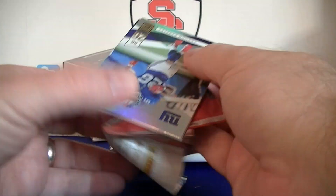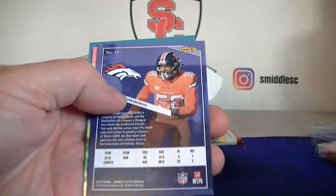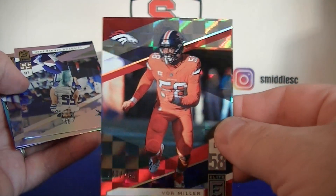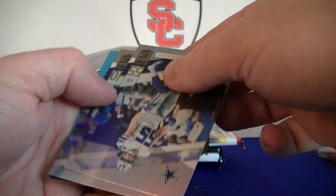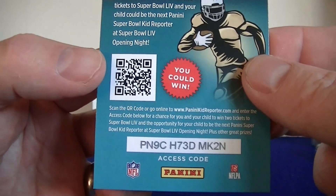Pack two. Barkley, Bell, and number 299 Von Miller. Got some defensive guys here. Van Der Etch, Manny, and a Kids Reporter card.